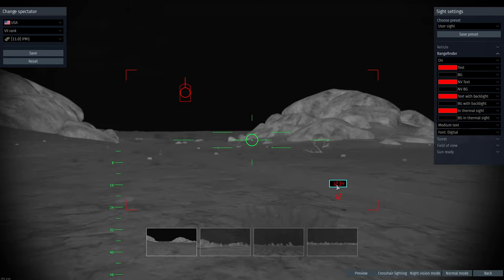You can also add a rangefinder, which is this element here. You can drag it around and move it into different spots if you really want to.